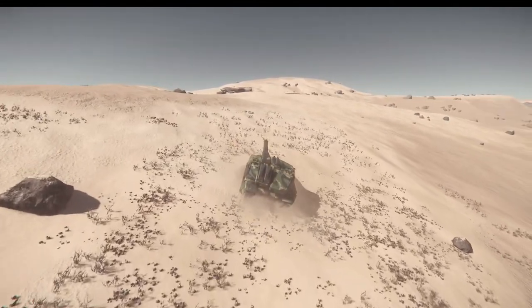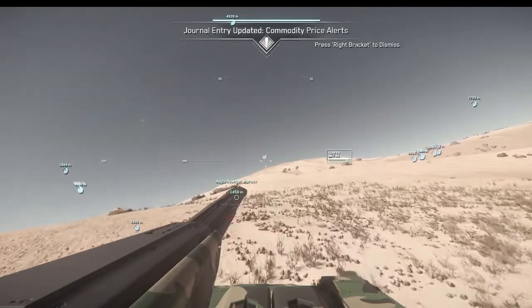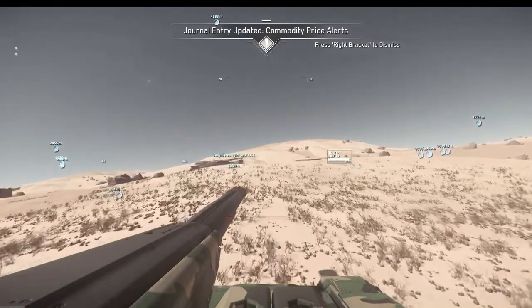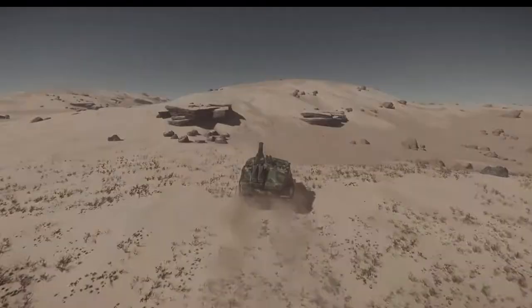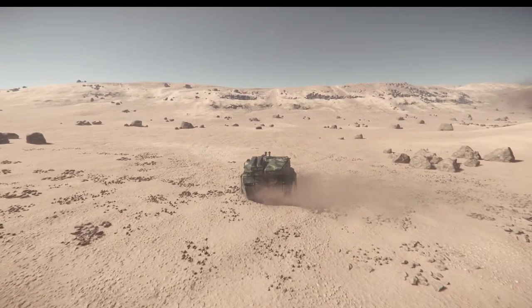The rest of the video pretty much just shows me driving around, shooting, moving in and out of the turret, and then at the very end you can use the big landing pads at the stations here to repair and rearm. Not actually the Platinum Bay ones — those don't seem to work. Look at this awesome drifting in there — amazing.